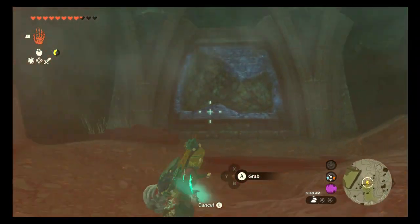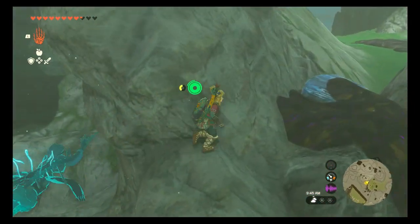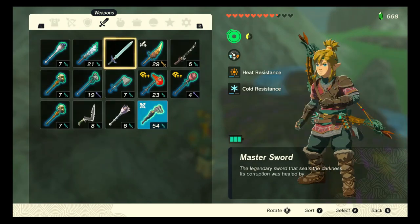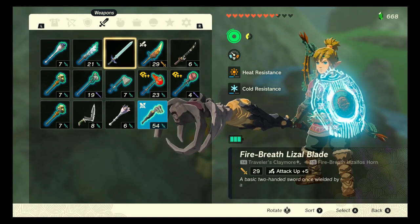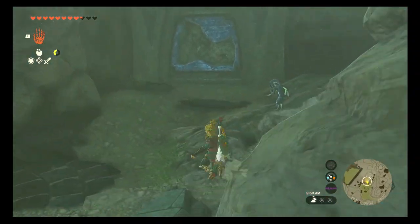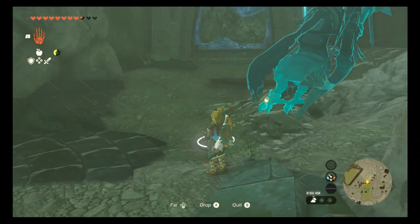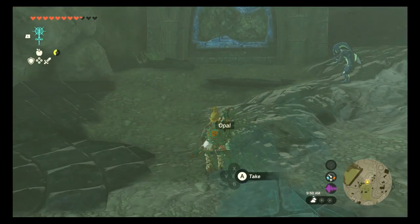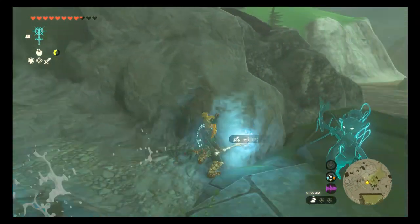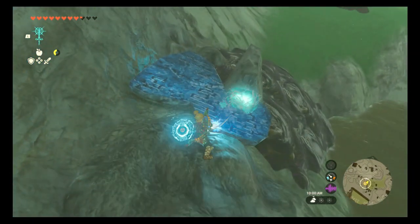There we go. Now where is the stone tablet? It should highlight once I get close enough to it. Where is it? There we go. I don't think I have it. Put this there, then use this. Fuse this wand with the opal — make an opal wand. Get up there and try to clean the sludge off, and then I'll use the ultra hand to bring the other tablet down.